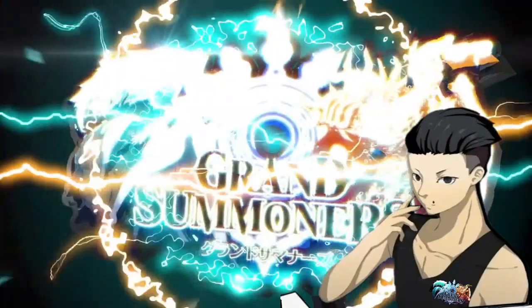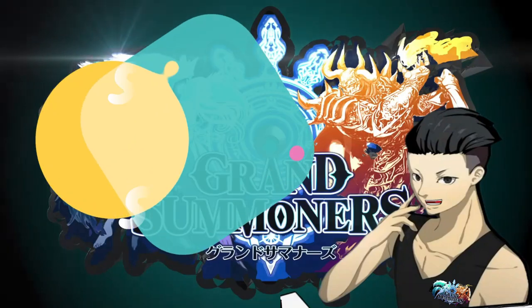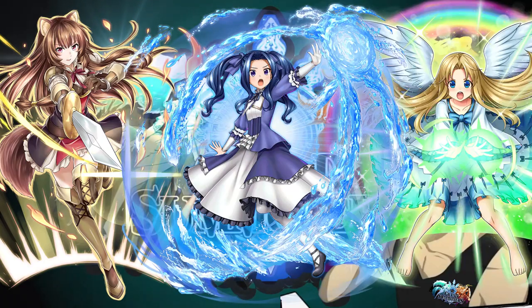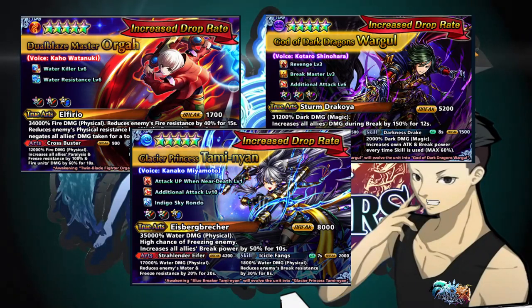How's it going guys, Tatsumi here back again for another video. So moments before the maintenance, should you summon on the Shield Hero banner, including Reptilia, Melty, Philo and the two new units Tommy, Orga and Wargo? Or should you summon on the gacha equipment?